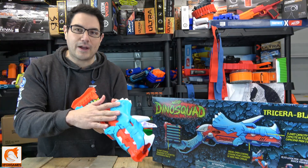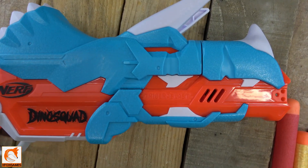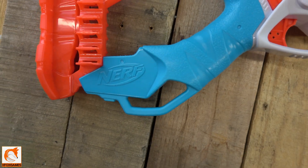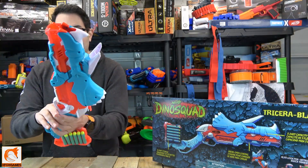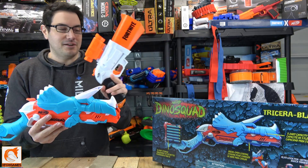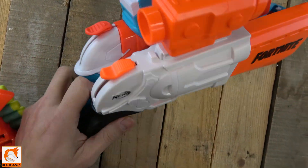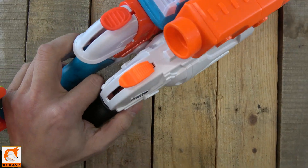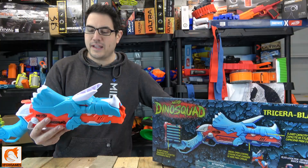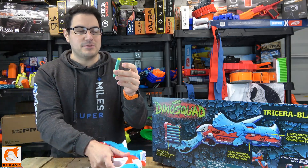Looking directly at the blaster itself, I think they did a very good job — very cool molding. It kind of has this dino skin texture on it, and it's actually not too bad. It really reminds me of the cocking mechanism on the Nerf Rival Takedown — very, very similar. I know there are a lot of blasters with this kind of cocking mechanism, but that's what it reminded me of initially.